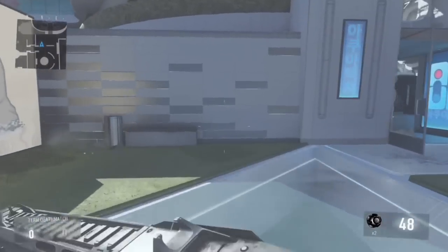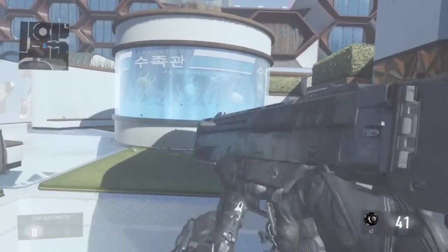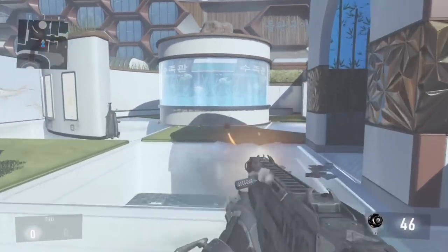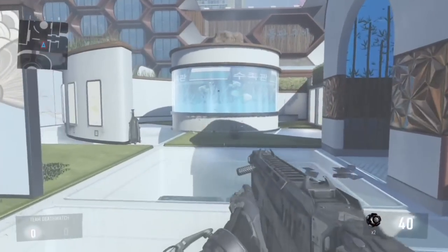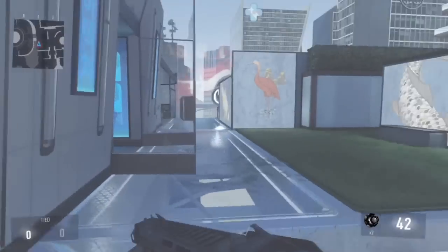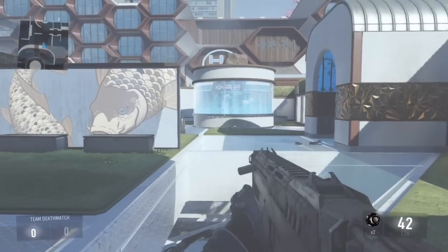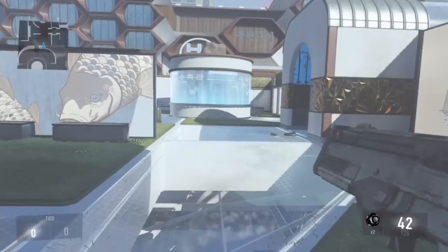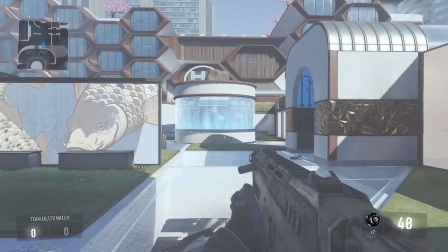So you know how when you sprint and you see a guy and you go to shoot — did you notice that slight pause right before I shoot? There's actually a perk that allows you to get rid of that slight pause. It's a slight, maybe half a second — probably not even half a second — but it's there. It's a slight pause right before I shoot when I'm sprinting.